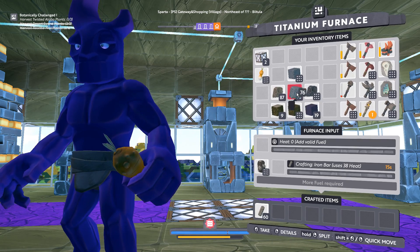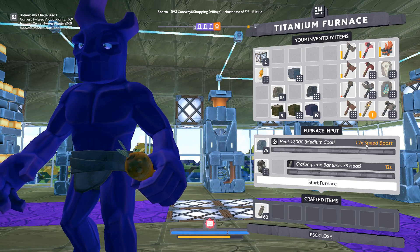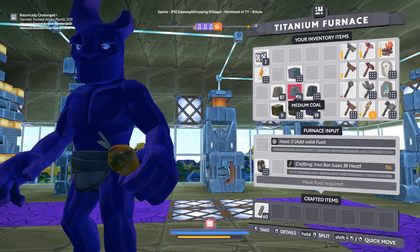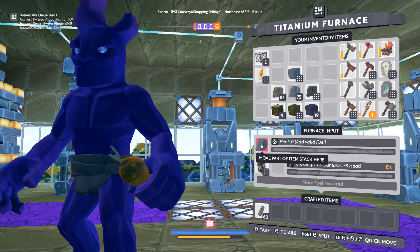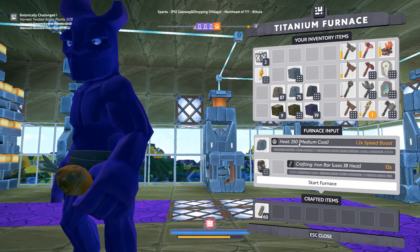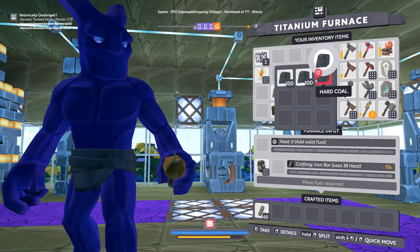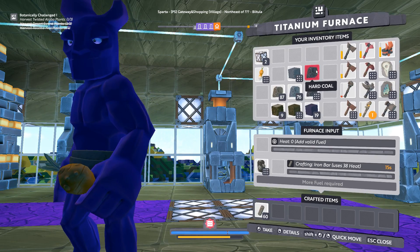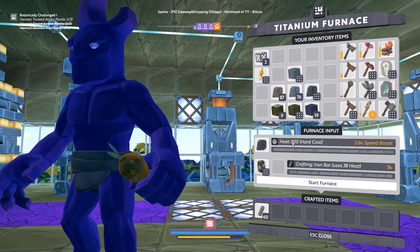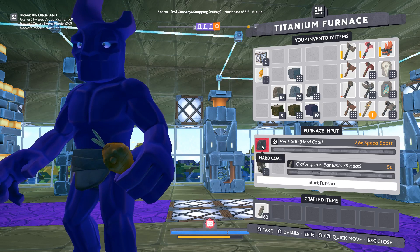Then there's medium coal, which you're not going to see much on a starter planet — obviously this is on a higher tier planet. As you can see, it's got a higher speed boost and gives more heat per piece by quite a bit. The one soft coal was 100; one medium coal is 250. Then we have hard coal, which is the best non-compacted fuel you can get. That gives 800 heat for just one piece of hard coal and speeds things up by a factor of 2.6. That's pretty impressive.